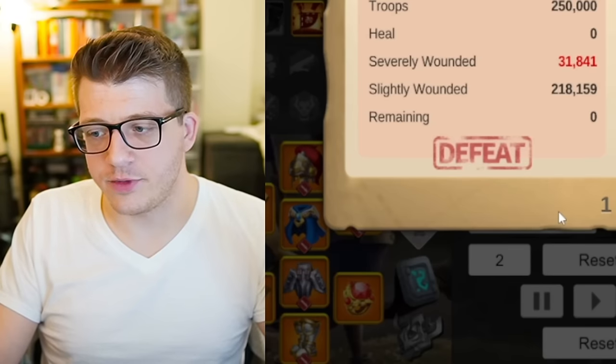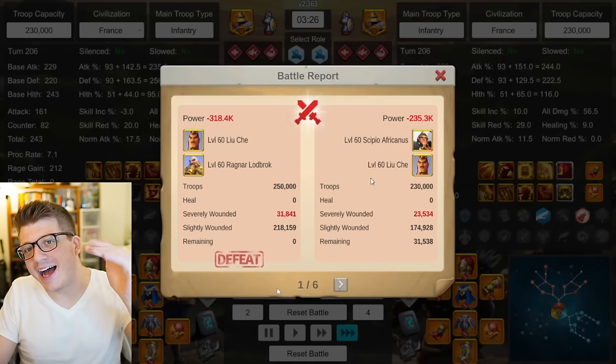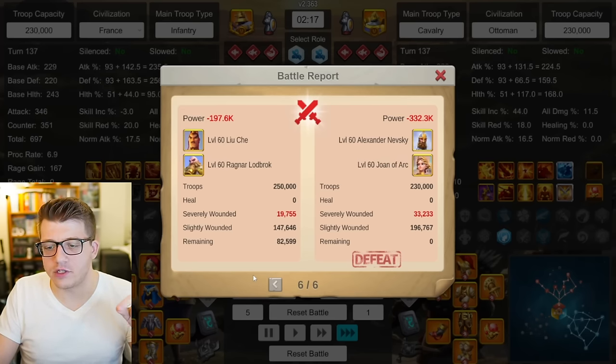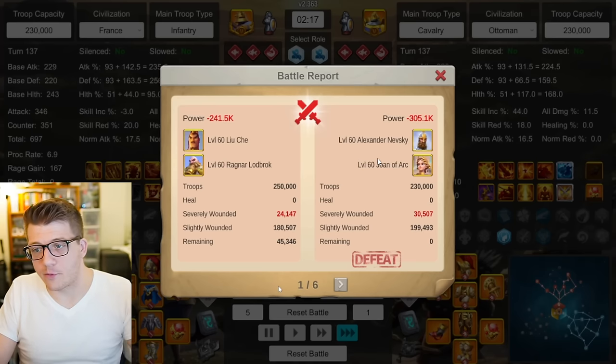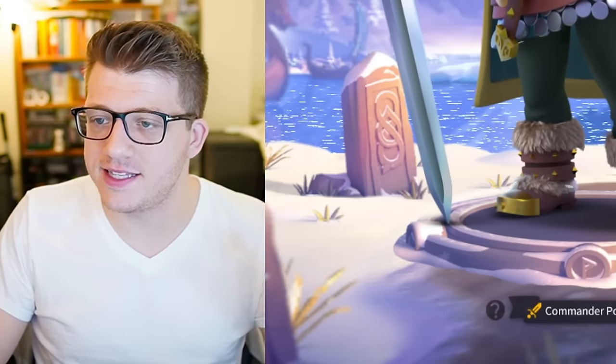Keep in mind: all the previous tests were for low to medium spenders, which I think most of you are — that's why I focused there. But at the highest level, CPo Liuche still dominates. I also did a max tech Nevsky Joan test: Liuche Ragnar wins, 82k remaining. Second report: wins again, 45k remaining. Third: 30k remaining. Fourth: 54k remaining. Fifth: Nevsky Joan actually wins, only 3k remaining. Final report: 45k remaining for Liuche Ragnar. Slightly better performance from max tech Nevsky Joan, but Liuche Ragnar is still absolutely dominating.